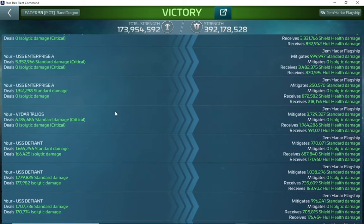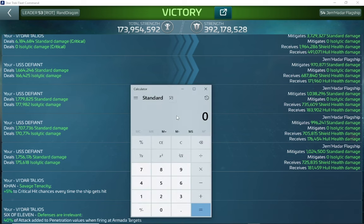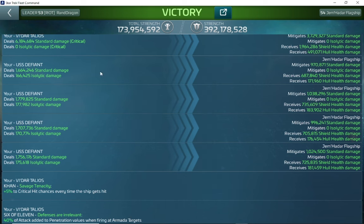Let's scroll down and find the Defiant. It does pretty good standard damage, but on this one the Jem'Hadar flagship mitigates 970,978 out of 1,664,246 — so before anything even gets to the shields, the Jem'Hadar flagship has already stopped 58% of the damage. So less is getting to the hull per damage done on the Defiant than on the Enterprise. People sometimes think 'I just want the strongest hit I can get,' but if the target is stopping a lot of that damage, piercing has more impact than raw damage.